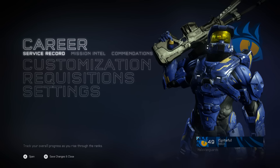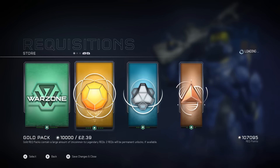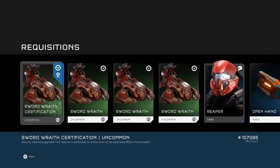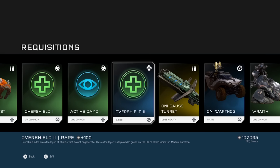Okay guys, so we're going to do the hundred thousand rec point opening now. We have 10 gold packs, plus a bonus one at the end because I've got the points to do so. Let's get this going — starting the first pack, 10,000 rec points. Whoa, that was unexpected! So we got a Sword Racy certification, and a Reaper helmet.